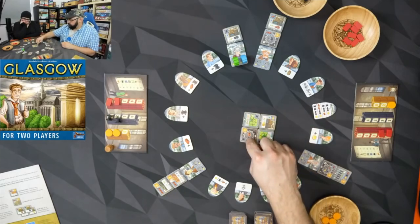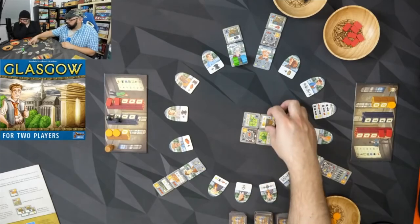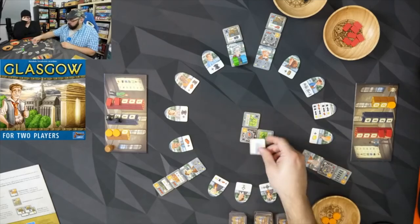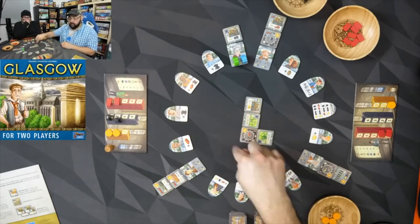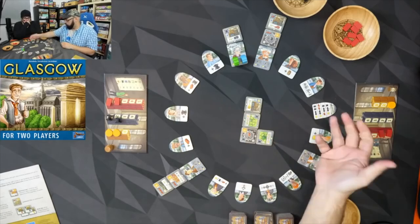When I built this factory tile, it didn't trigger right when I placed it. The way factories work is: if anybody builds in the same row or column as a factory, the factory triggers and produces whatever it makes for whoever owns that tile. So if I build there, I'm actually giving you a brick.